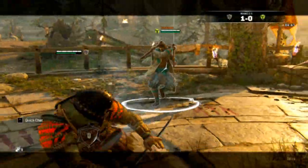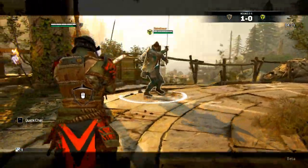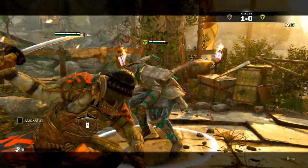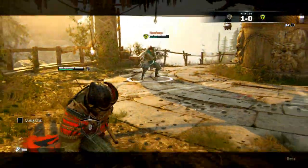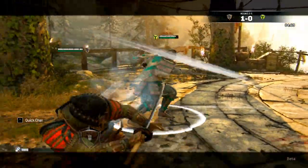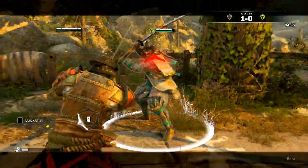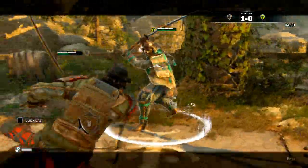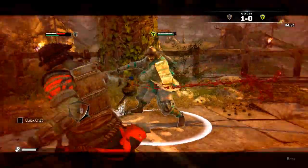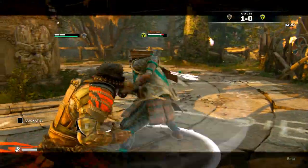Diversify. During the start of the game it is important to try out different characters, not only for your experience but also for improving your skill. Each champion has strengths and weaknesses, and you can only learn these when you are playing with them, or of course by watching our guides. The heavies are strong and the hybrids have range, and the vanguards are balanced all around.